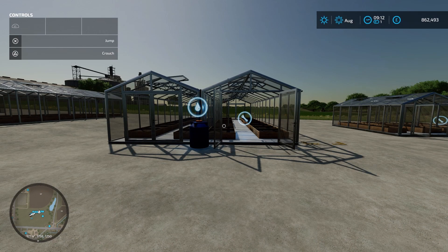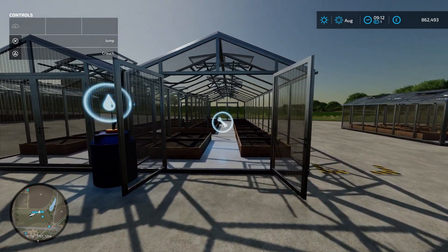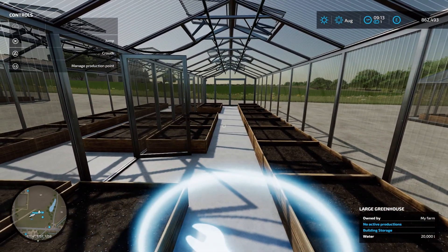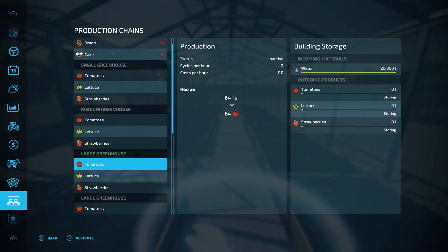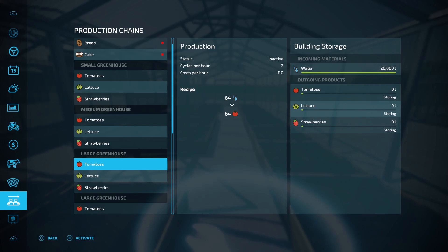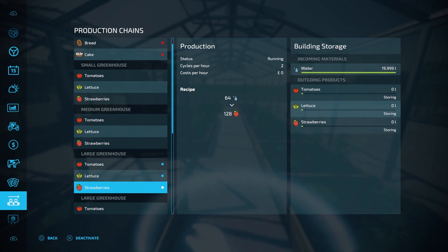The first greenhouse I'm going to start a production in is the large one that doesn't have a water tank, so we should be able to see if the water goes down in this one. To start a production, we open up the production menu and you'll see we can start a production on tomatoes, lettuce and strawberries. In this one I'm going to start a production on tomatoes, lettuce and strawberries all at the same time.